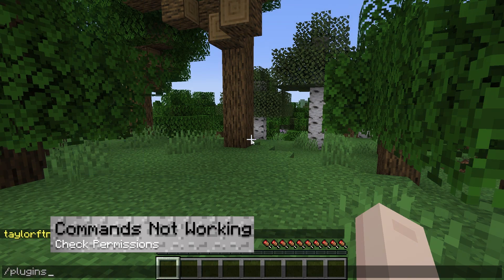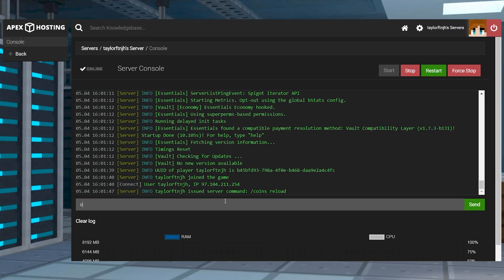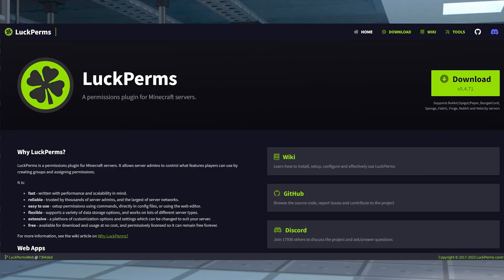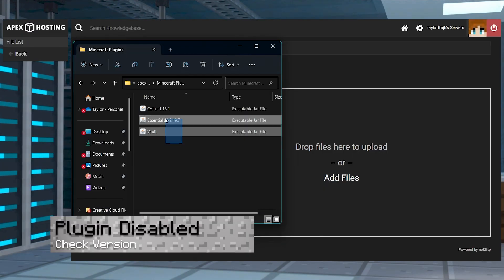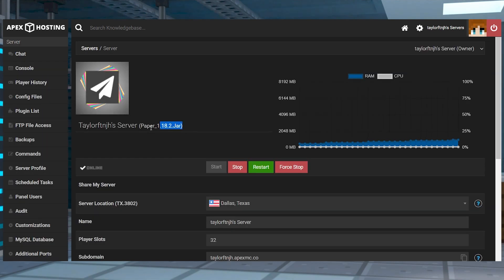If the commands aren't working, first use the plugins command to make sure the plugin is installed. If it is, then it's most likely a permissions issue, so make sure you're either a server operator or that you have the correct permissions assigned to your account. If the plugin isn't working, first make sure all of its dependencies are installed — we recommend Vault and Essentials X, but any economy plugin should work. Also make sure you're running a plugin-compatible server that matches the version of the plugins you downloaded.